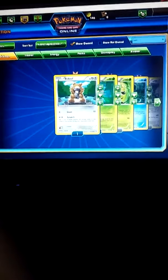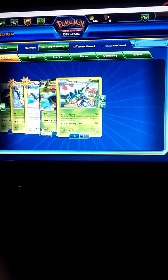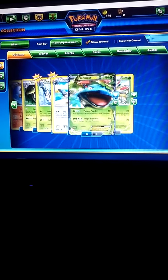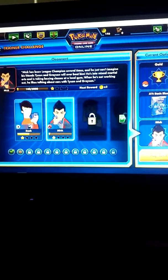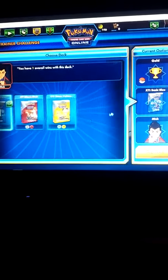Let me find my Venusaur — and there it is. That's all my EX's. Now I'm going to battle with all my cards. I'm going to fight Mick. I like the Water deck, it's pretty cool, but I want my Mega Charizard in this, so I will use the Fire deck. Play now.